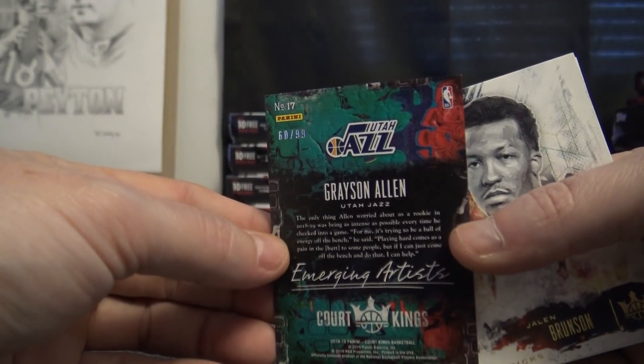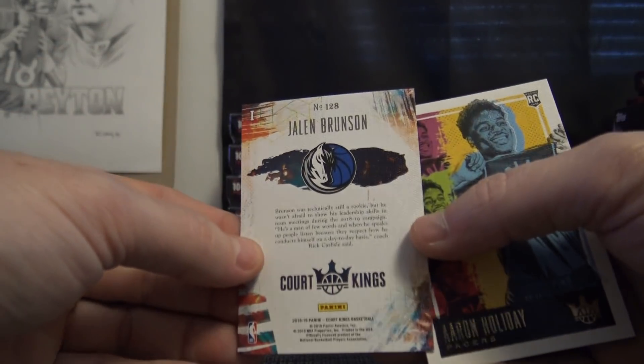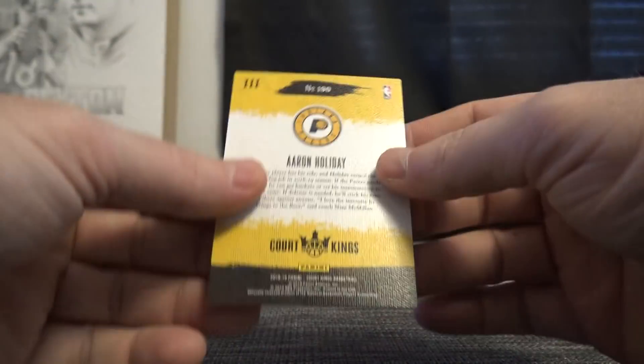Kelly Olenek 27 of 149 — J-Man gets that one. Grayson Allen is 60 of 99, big floppy. Jalen Brunson level one is an 8 and Aaron Holiday level three is a zero.